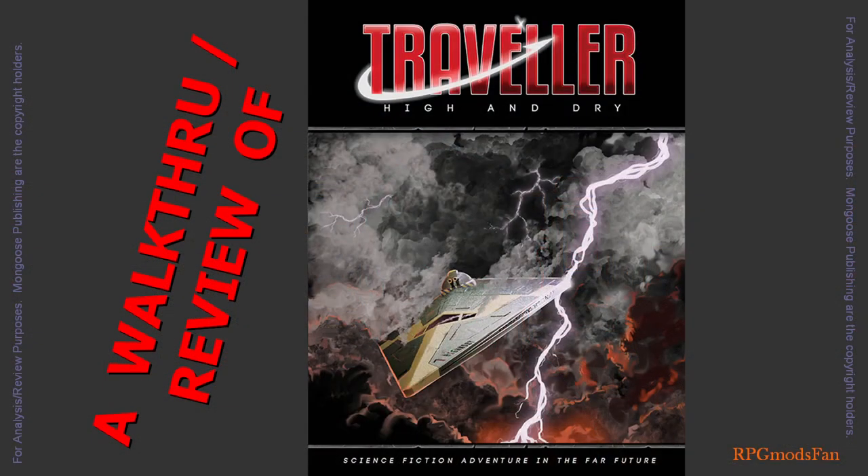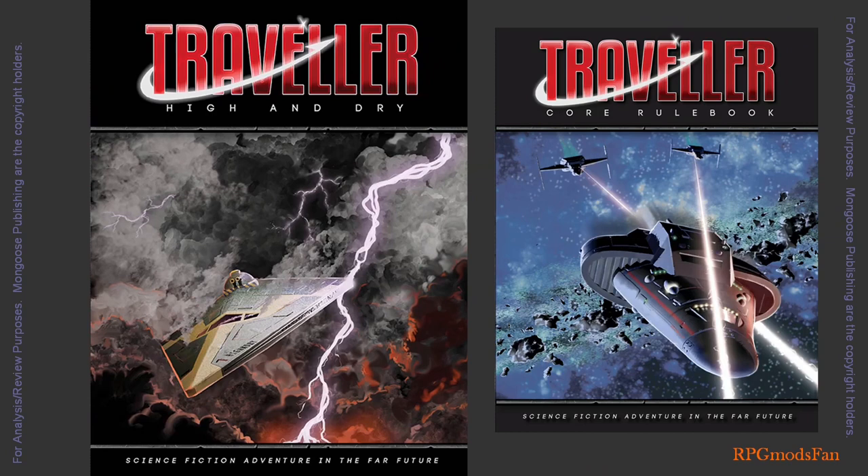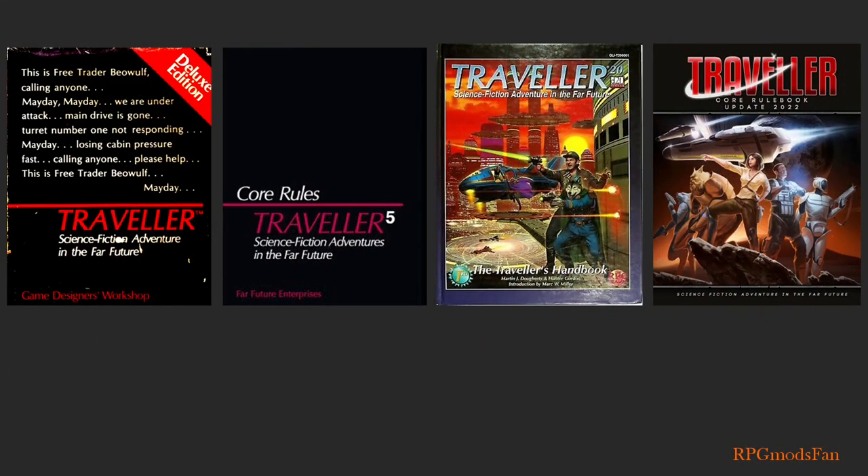In this walkthrough video, I will be reviewing and discussing the Traveller Adventure, High and Dry, which was written by Martin J. Doherty, and published by Mongoose Publishing in 2016. This science fiction adventure was meant for beginner-level travellers. It was written for Mongoose Publishing's second edition Traveller RPG system, and only requires the core rulebook to play. Since it is an introductory-level adventure, it can easily be adapted for almost any edition of the Traveller RPG.